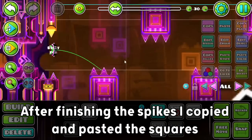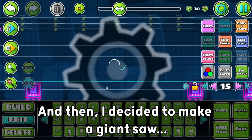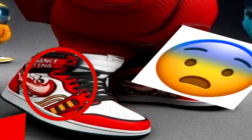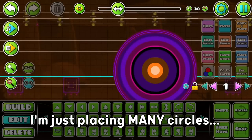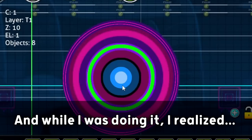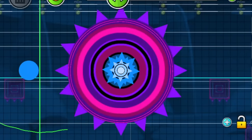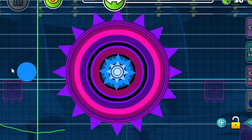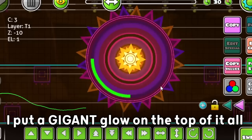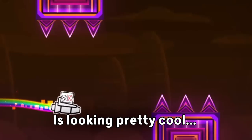After finishing the spikes, I copied and pasted the squares a little bit over the part, because I'm gonna add some moves on them later on. Then I decided to make a giant saw on the next section, because I just thought that would look cool. I'm placing many circles, each one inside the other. While doing it, I realized — oh my god, I really like spamming things. Afterwards, I decided to make a sort of star in the middle of the saw. To finish it, I put a gigantic glow on top of it all, and surprisingly it looked good. This part was looking pretty cool, but it wasn't even close to being done.